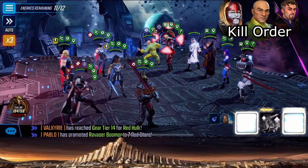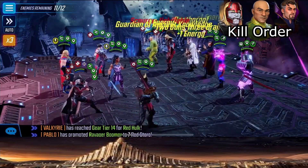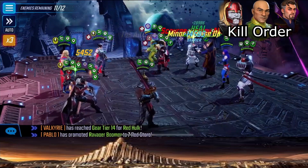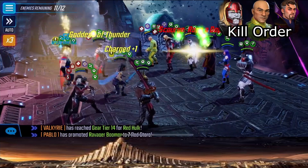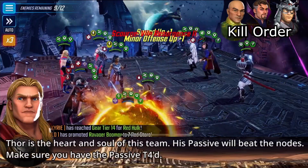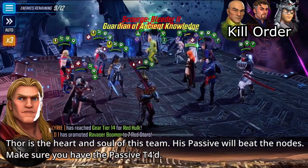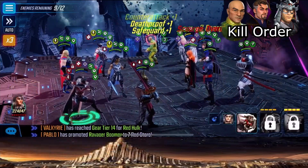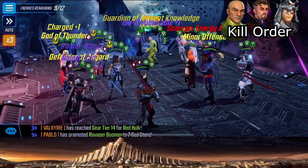Notice that the Negasonics on this node are very squishy - like the Hulk on node four or She-Hulk on node two, they just take one hit and they're gone. But what they do to you if you don't take them out is very dangerous. Those Negasonics apply a heal block for two turns, which will neuter your Hero's Guardian passives. So make sure you take care of them. Thor is the heart and soul of this team - his passive will carry you through this scourge event for nodes five and ten.